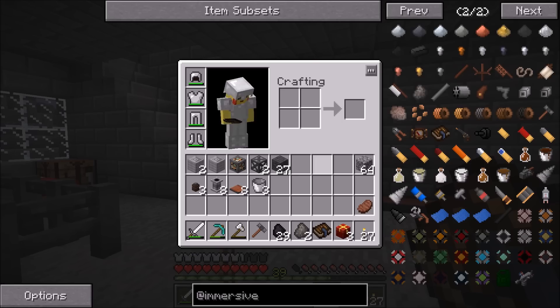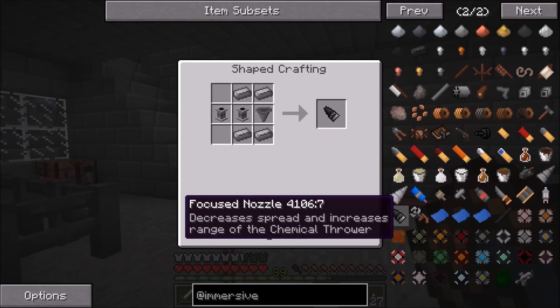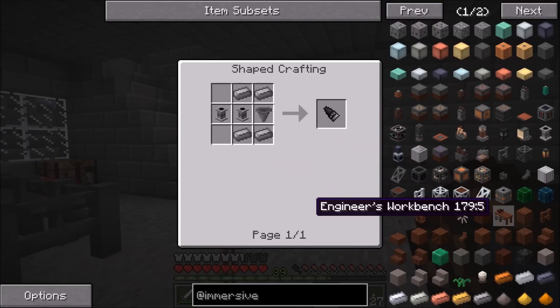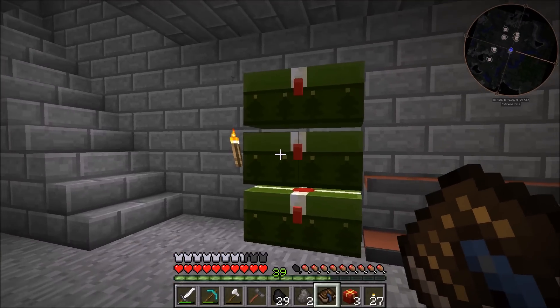We obviously need to make the chemical thrower itself, which is pretty easy to make. Then we are probably going to make the focused nozzle upgrade, which allows it to have a longer range and decreased spread. We'll also need to make the engineering workbench so that we can add the parts together. So instead of just talking about it, we should probably jump into it.